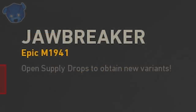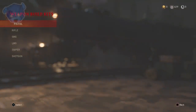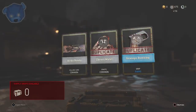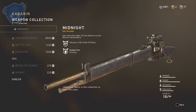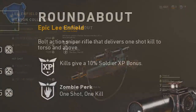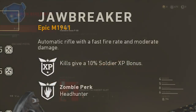Weapon perks are visible in the collections, on the supply drop icon, and most obviously in your weapon build kits. As for how many weapon perks exist in total, by my research there are about six to ten different effects you can have with weapon perks on these weapons. I've only seen epic versions have zombie perks, but there might be some heroics with zombie perks yet to be discovered — I'm thinking that's coming with DLC.